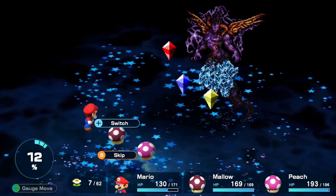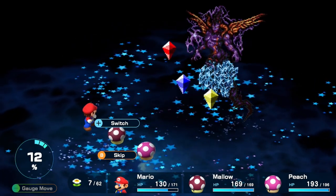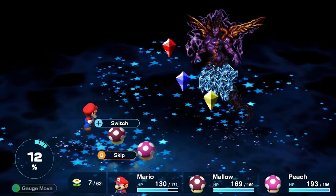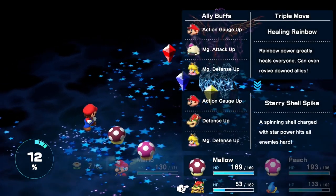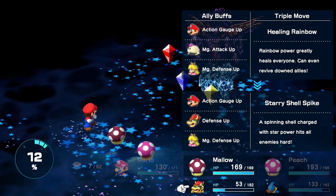Good job Bilbo! Who do we focus on next? The water crystal is probably the lowest now. So start doing fire at the water crystal - it's actually an ice crystal, I don't know why this guide keeps calling it a water crystal.